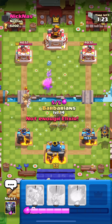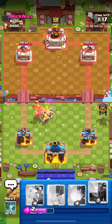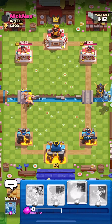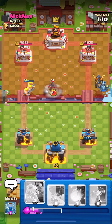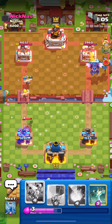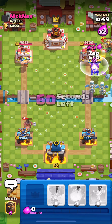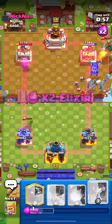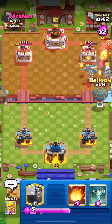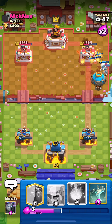Going Barbs in the middle, hopefully some stay right lane, but I don't think so — just going Mega Minion to follow up, hopefully dealing heavy damage to his Inferno. I'm expecting arrows or something to counter the pups. A Zap comes in — we don't need to Zap those bats. No arrows, so we're gonna get a ton of damage. Going in with the Balloon — he doesn't have a response, which is really nice.